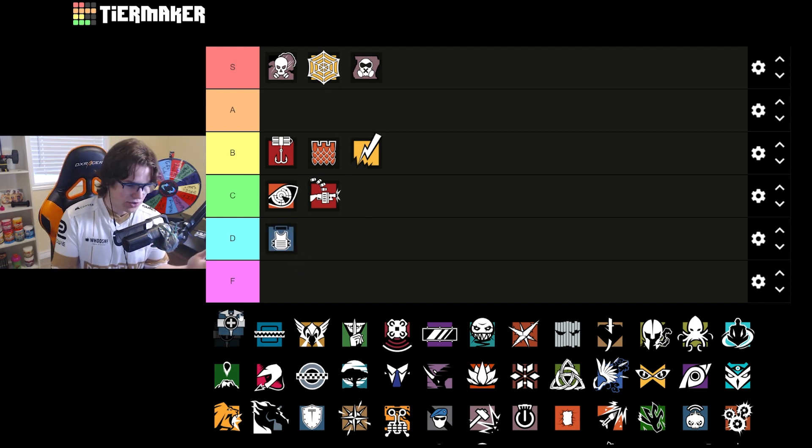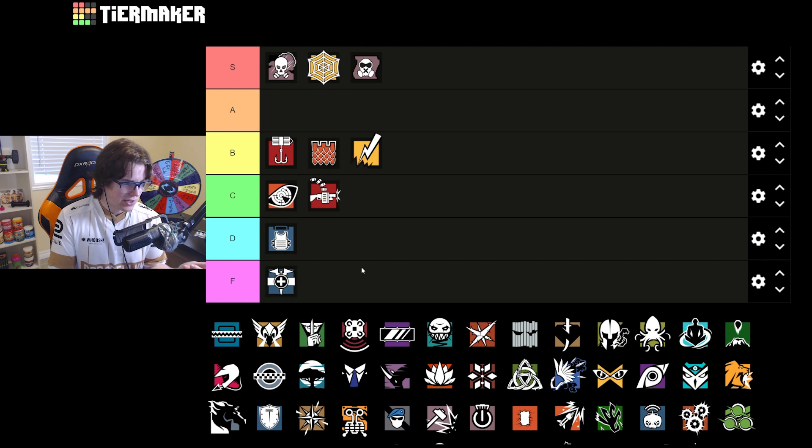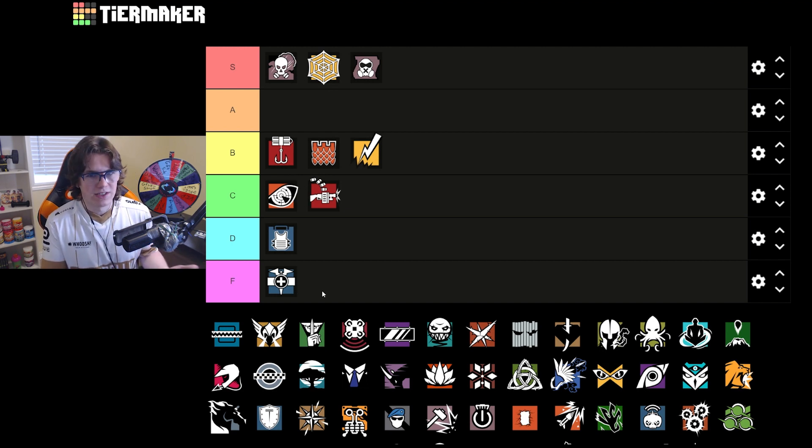Doc is just worse than Rook. Thunderbird is a much better option than Doc — Thunderbird's Spear is much better than the MP5 and does way more damage. Yes, you lose that 1.5 sight, but the Kona stations are just super good compared to the Stim Pistols. Doc's going to be F tier — really no redeeming qualities, especially on Clubhouse.